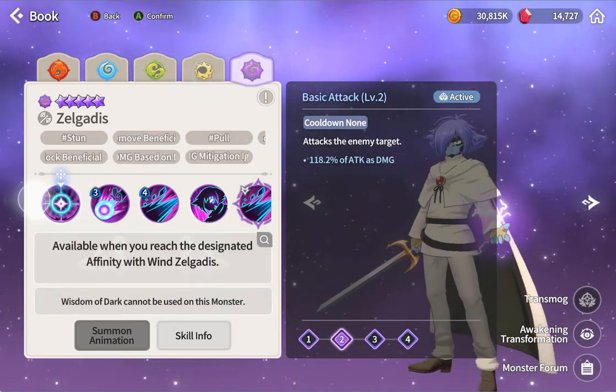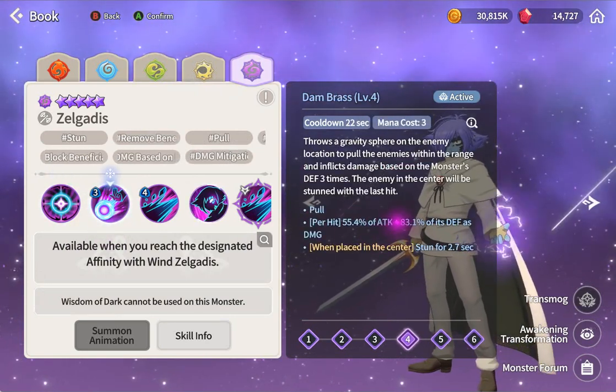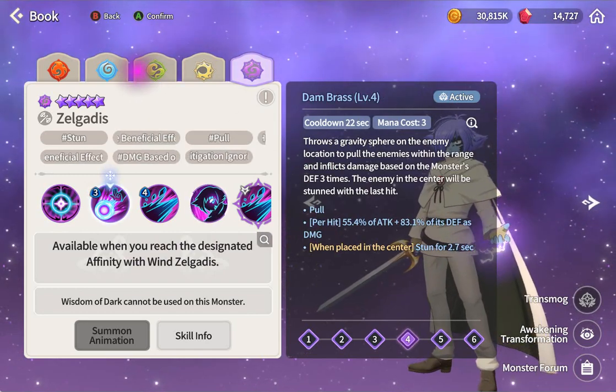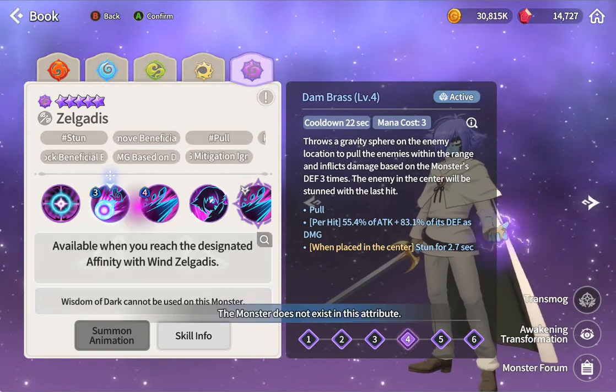Okay getting too long - I'll wrap it up. The dark version: pull again, defend damage and stun - same thing as that guy. Exactly: pull, stun, same thing.